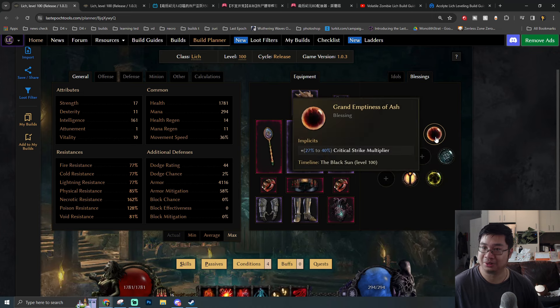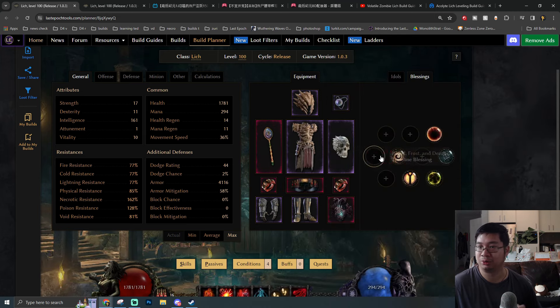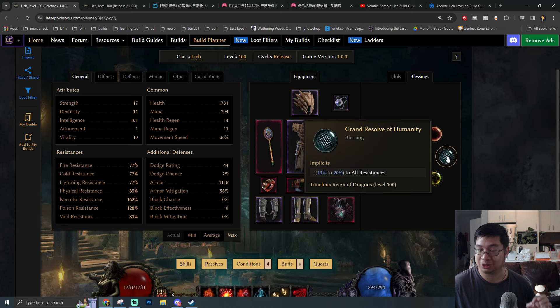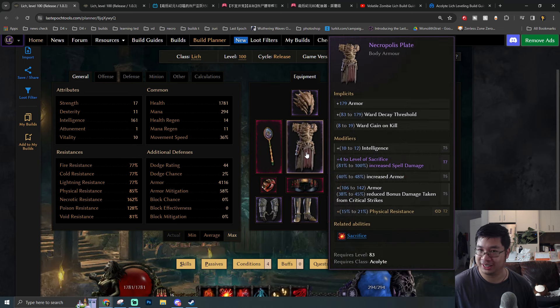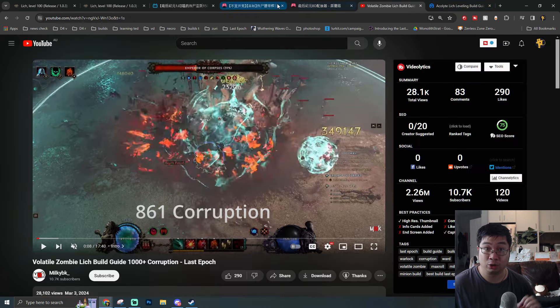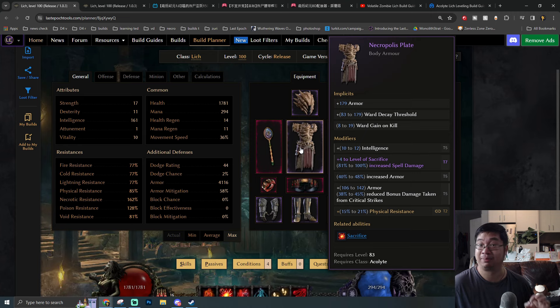For blessings, we're going with critical strike multipliers, all resistance, increased armor, increased armor, warding gain, and warding threshold — you can swap warding threshold for warding per second, but since we're spamming potions, getting more warding isn't bad. You can also opt for critical strike avoidance if you can manage over 75% resistance, but since we're a little short on resistance, I chose the all-resistance blessing over critical strike avoidance because we have so much critical strike damage reduction on gear.